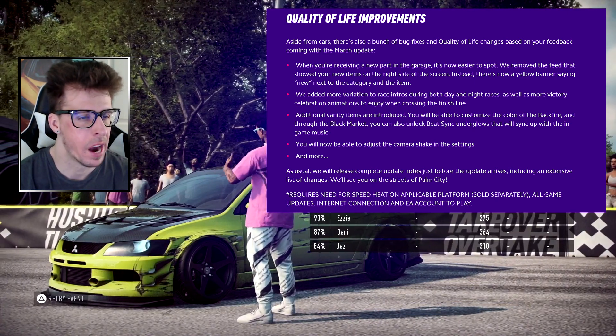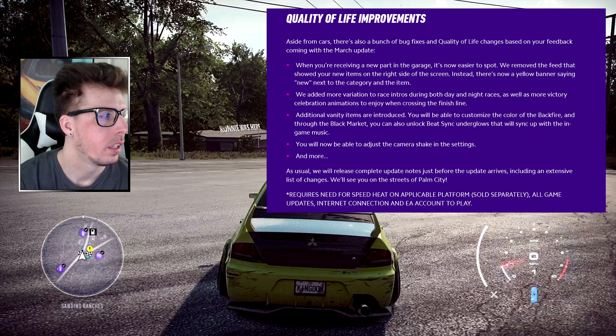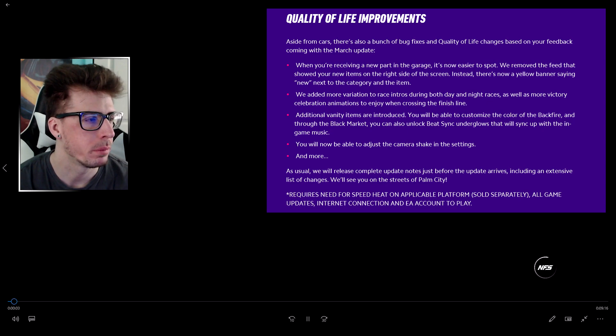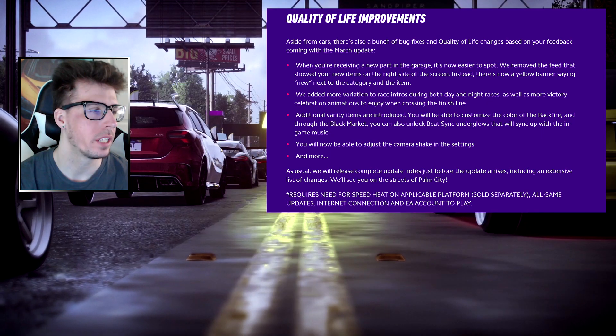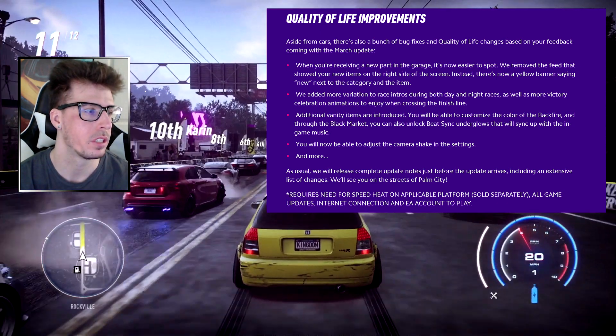When you're receiving a new part in the garage it's now easier to spot. They removed the feed that showed new items on the right side of the screen. Instead there's now a yellow banner saying 'New' next to the category and the item. We'll see if I like that or not.